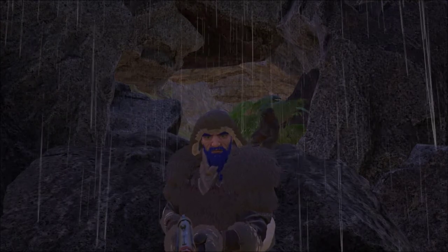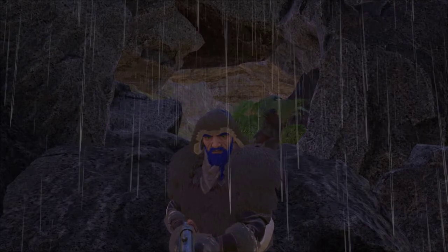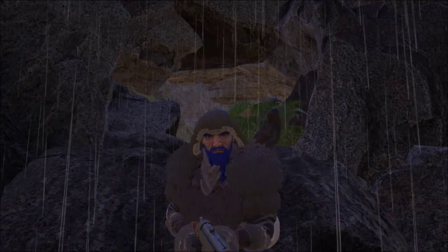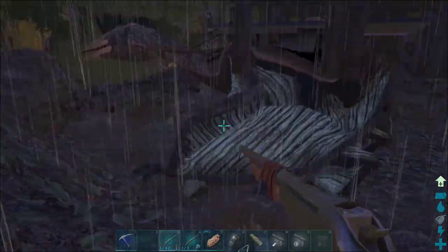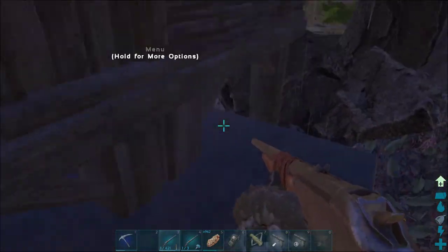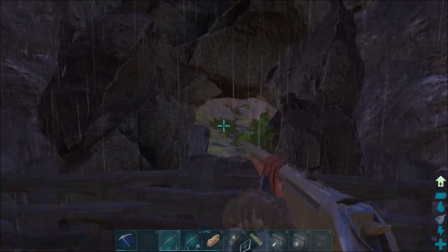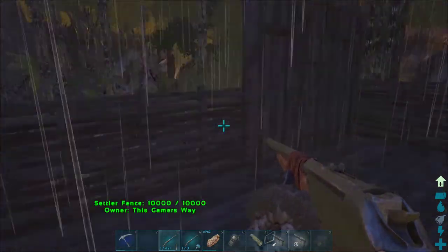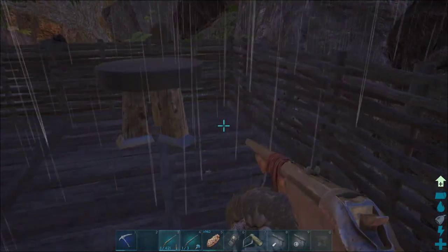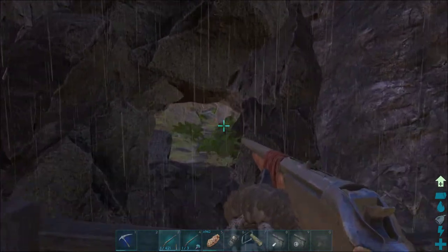Hello and welcome to Gamer's Way. In this ARK how-to video, we're going to be taming ourselves a dung beetle — or in my case, about a thousand of them. I've got a quetzal with a platform saddle and I've built a little structure on it. I'm going to go into the cave, tame every beetle I find, and throw them in here so I can transport them back nice and safely. So what do we need to tame a beetle?